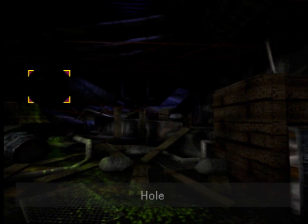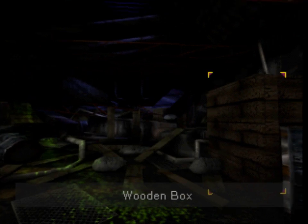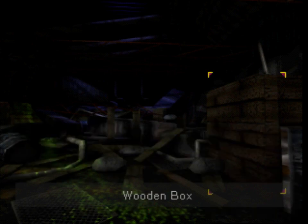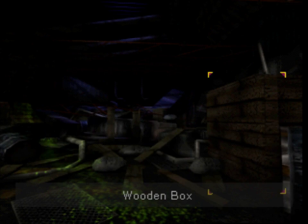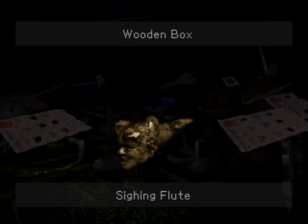If we were looking for any kind of thief in this supply room, it doesn't look like we struck pay dirt here, but what's in this wooden box? The box is a lot tougher than it seems — it did survive all that fighting that was going on. It's not immediately obvious, but we have to use the Sighing Flute.